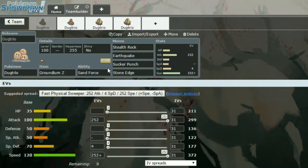We have Earthquake which is a STAB move — 150 base power with the STAB taken in. Then we have Sucker Punch which is a priority move and can be quite handy, and then Stone Edge just to hit a couple more mons basically.